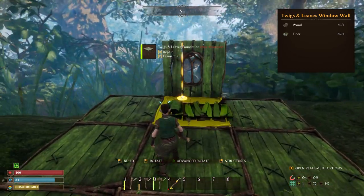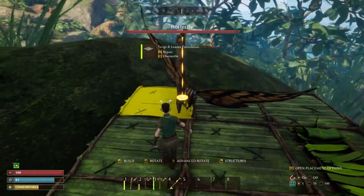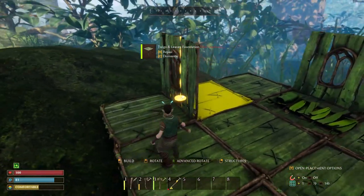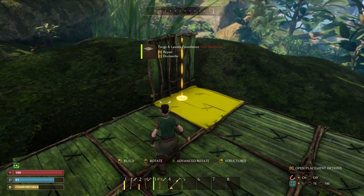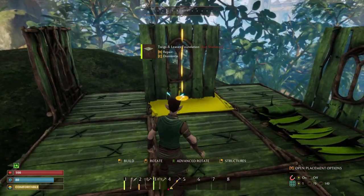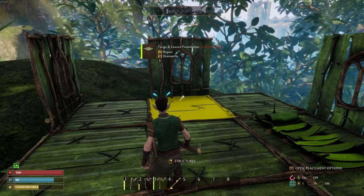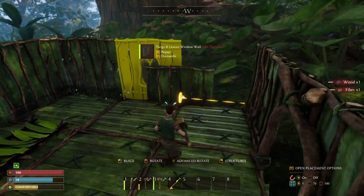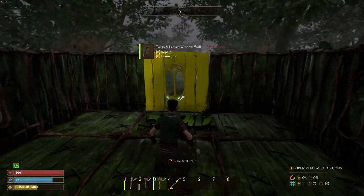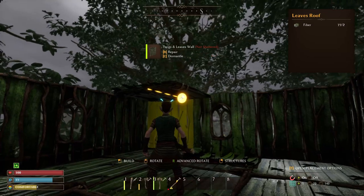Let's put a window here. I'm really curious if I can attack these butterflies or not — they seem friendly. Spin that around, and we've got regular walls. Let's see where we're going to put our door. Very simple building in this game. Just perfect. Uh-oh, we got a storm coming. Let's get a roof over our head quickly. Let's see if we can lay the roof.